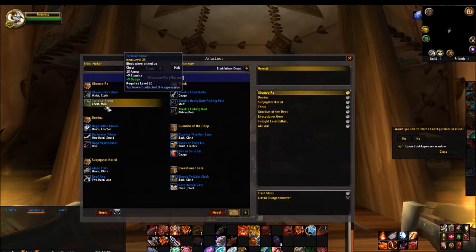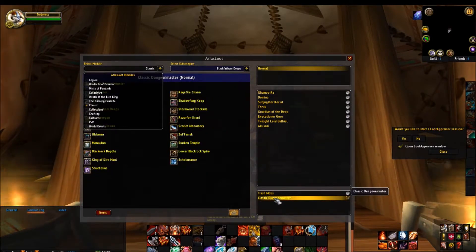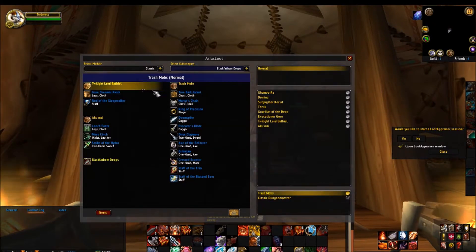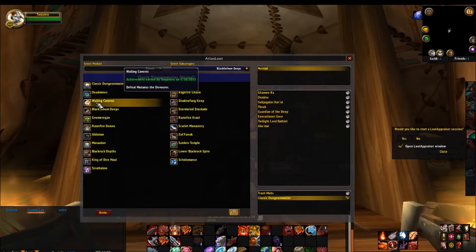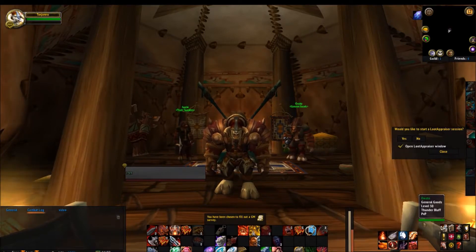It shows dungeons and what they have — what will drop from each boss — and it even tells you over here what will drop from the trash mobs in this dungeon. These are all from the trash. Classic Dungeon Master tells you what you need for it, so it's just a very good tool.